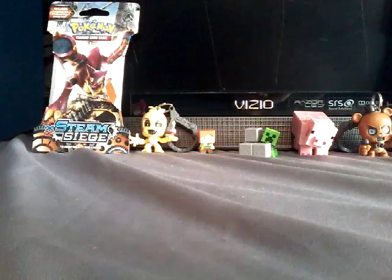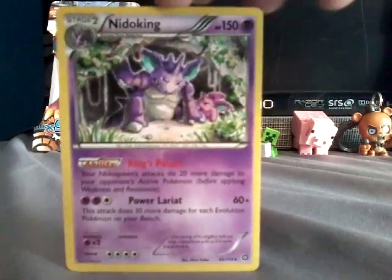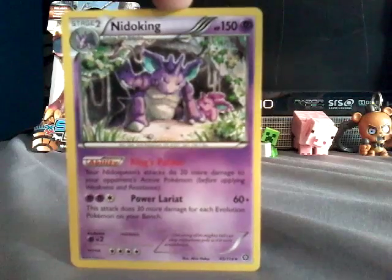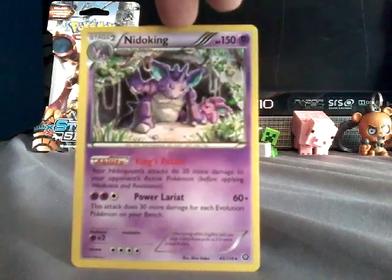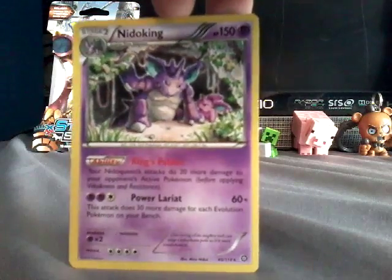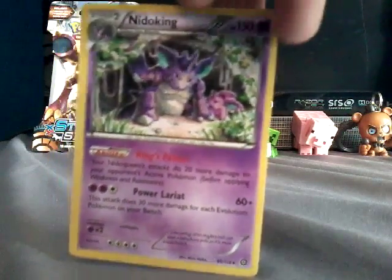Next card I got in the stack was a Nidoking. He's really cool. Stage 2. Nidoking is 150 HP. He's really cool, I really like him. His attack, his power...